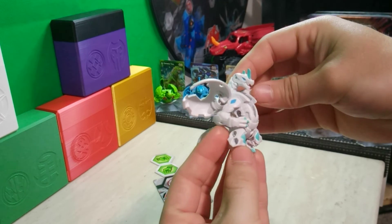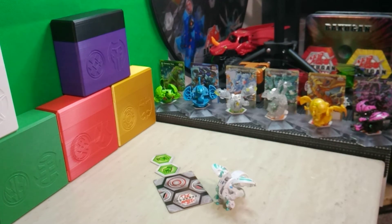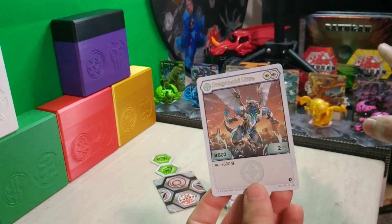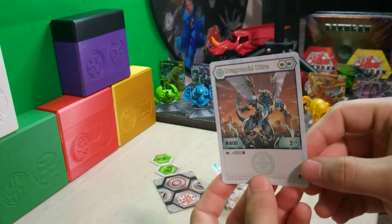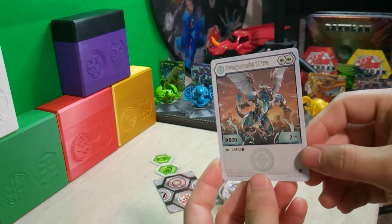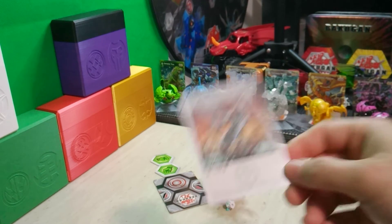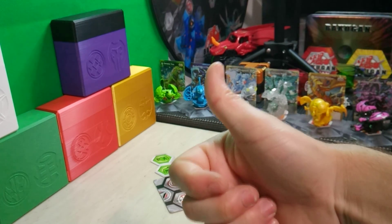That is the Haos Dragonoid Ultra — pretty good, very good stats, definitely competitive at least in my opinion. I don't know if I'll be using it in a deck profile anytime soon because there are still plenty of Haos Bakugan and evolutions I'm working with, but not a bad Bakugan to maybe go back and revisit in a later video. Let me know what you all think in the comments below, don't forget to leave a like and subscribe for more epic Bakugan content. Until next time, stay safe, drum up, and Bakugan brawl.